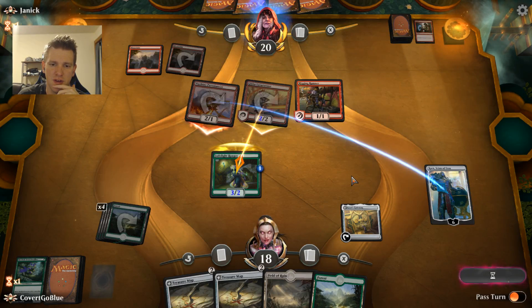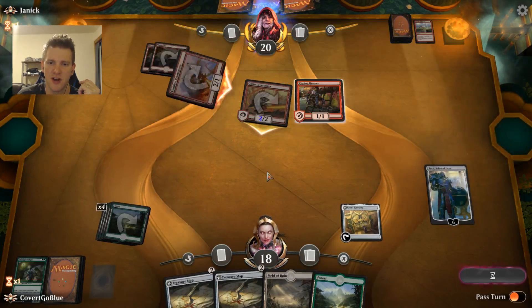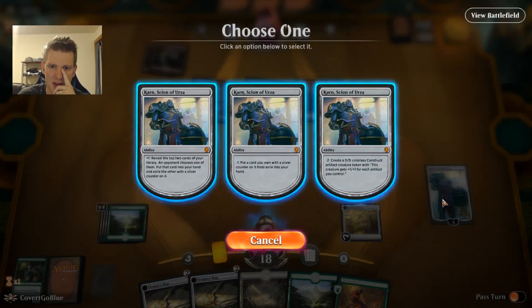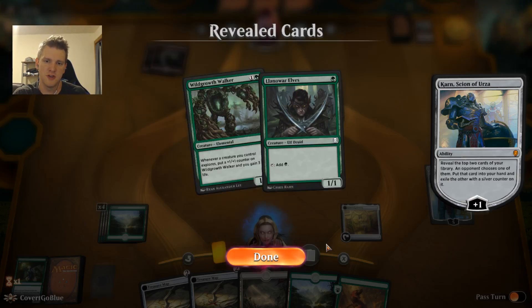I'm taking a block on the Lava Runner for sure — happy to trade off. I feel like our opponent's sitting on a Wizard's Lightning, but I guess we'll see. It would be a really late Wizard's Lightning to save the Lava Runner since you could have just killed it. We draw the Swordfang — there's still a Banefire down there.